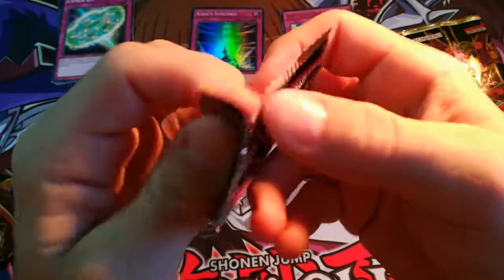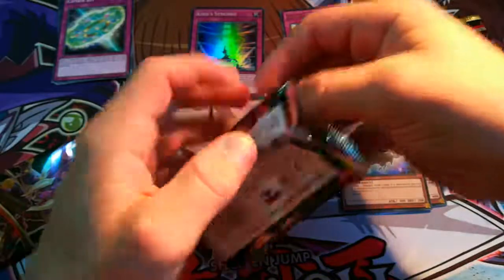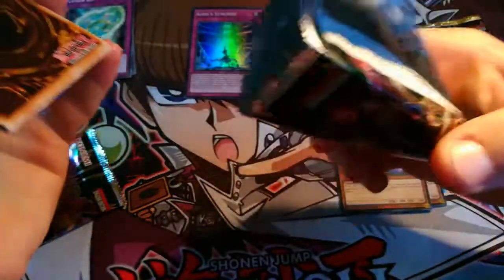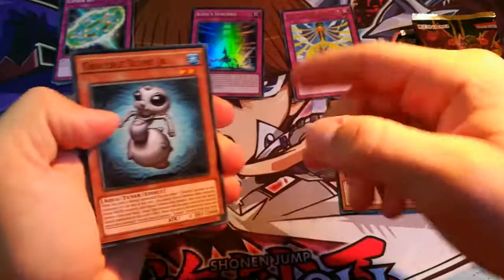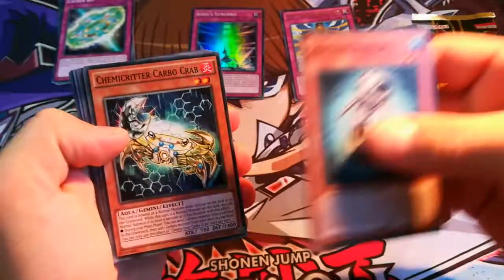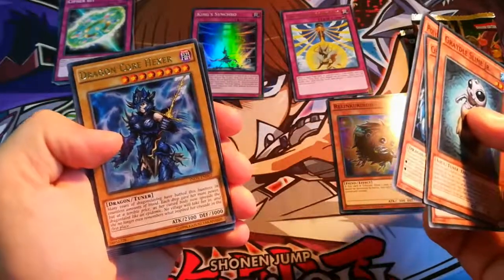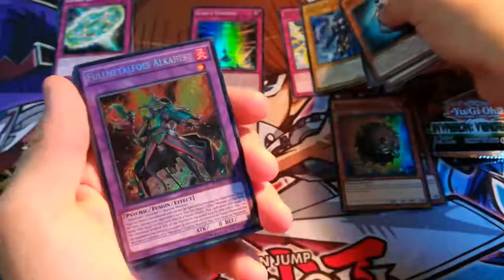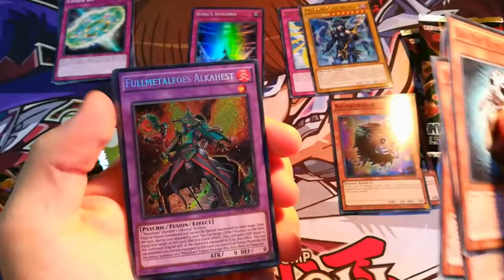If you could pull a higher foil, that would be nice. I think it's 1 in 4 that you get a better foil, so let's hope for the best. Slime Jr., Camcreator, Carbocrab, Polycamcreator Hydragon, Dragon Core Hexor - that's really well made. Nice. Full Metal Foals, Alka Heist, I guess.